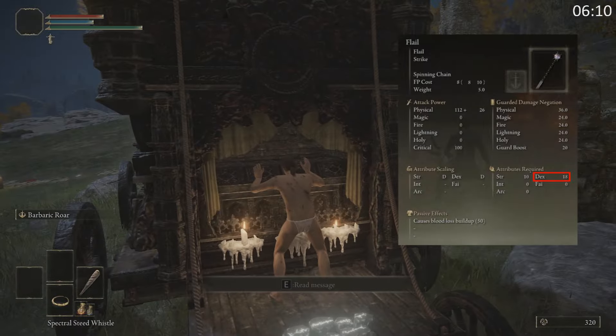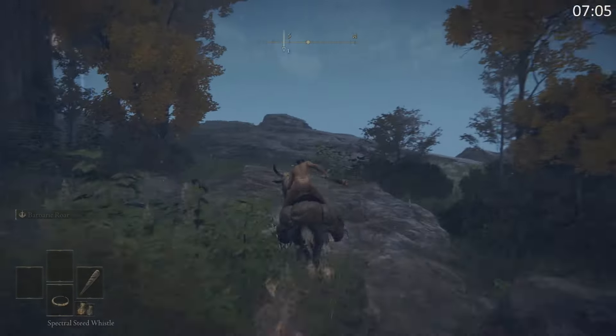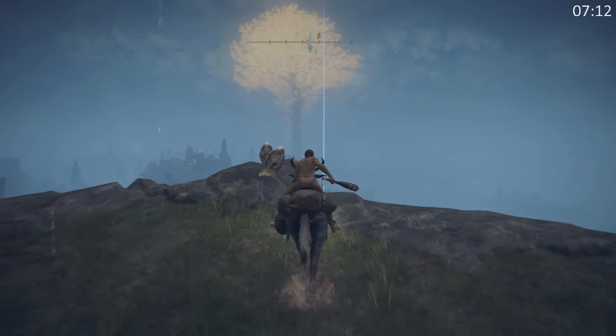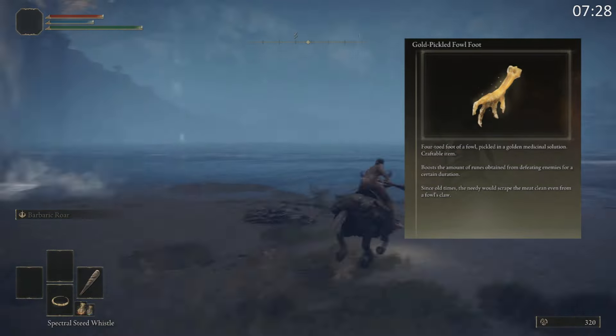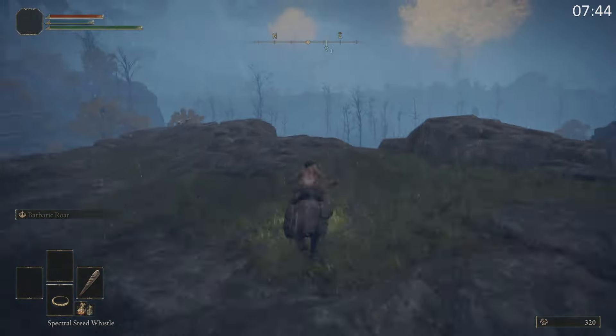I'm going to take out this guard and get the flail here. You can see that I need dexterity 18 — don't worry, we're going to pick up a talisman. Now I'm going to teleport back to the first step, that's our first outdoor grace point, and I'm going to run off the cliff here. I'm not going to die — I'm going to pick up the chicken foot, and from here I'm actually going to jump on the airwaves to get back.